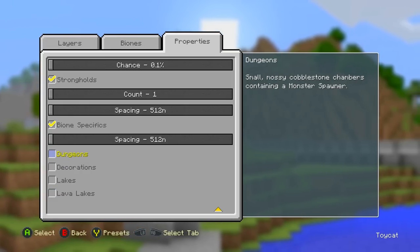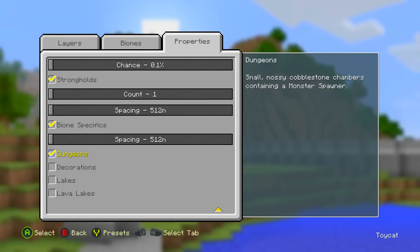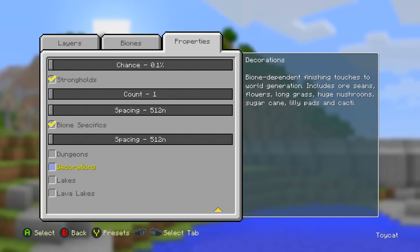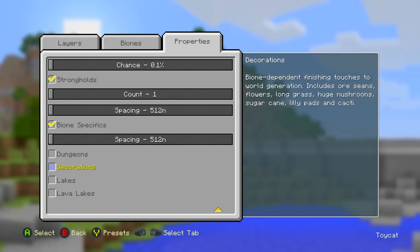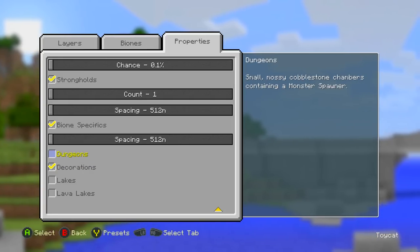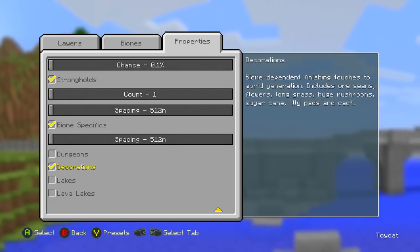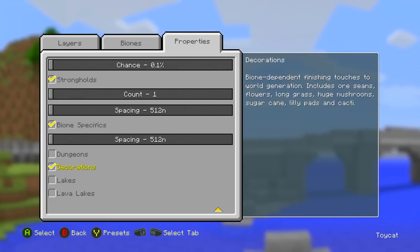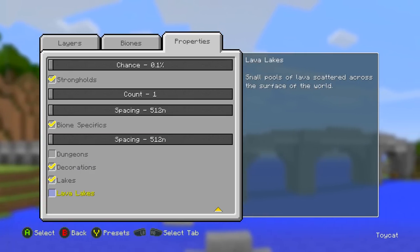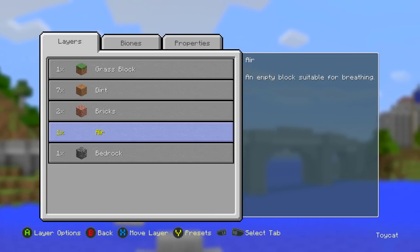The last four options almost speak for themselves. Dungeons mean mob spawners — useful in survival, less so in creative. Decorations make the world look more real: long grass, trees, ores spawning below ground — essentially turning it into a proper survival world rather than just a building platform. If you're doing creative stuff, it's not necessary, but for survival it's great. Then there are water lakes and lava lakes, all toggleable. One fun fact: this is the first time air has been recognized as an actual block choice in-game.